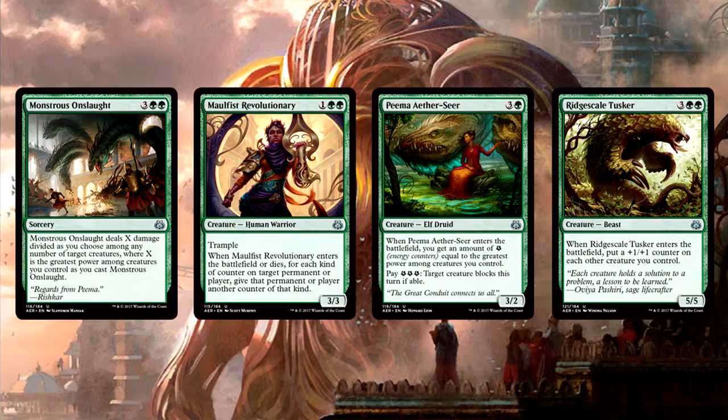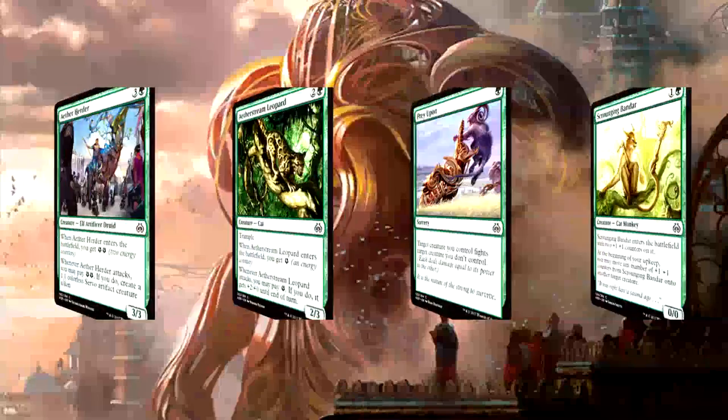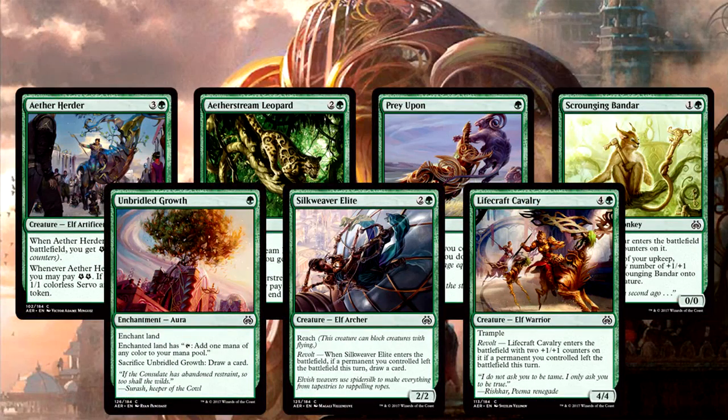Green commons are insane. Monstrous Onslaught is hugely important and playable in everything. Maulfist Revolutionary works even without counters. Peema Aether-Seer is an auto-include and gets better the more energy producers you have. Ridgescale Tusker is rare-level worthy of any green deck. You should be happy to open any green uncommon — they're all strong, with the exception of Lifecrafter's Gift only being good in some decks. At the common level, Aether Herder, Aetherstream Leopard, Prey Upon, and Scrounging Bandar are quite good. If you're playing Revolt, Unbridled Growth, Silkweaver Elite, and Lifecraft Cavalry get a huge bump in value.